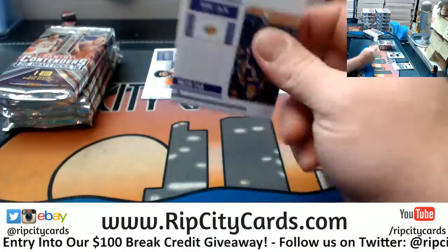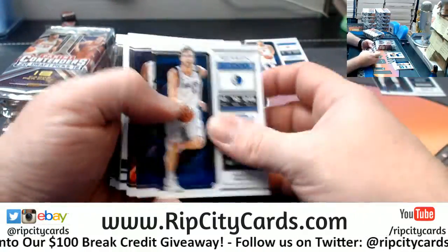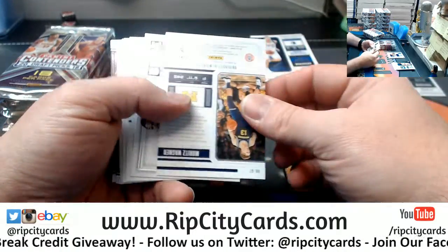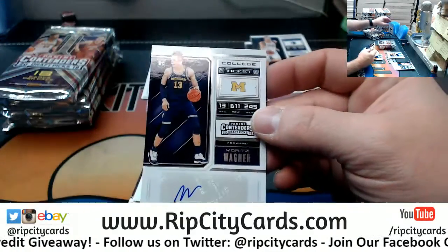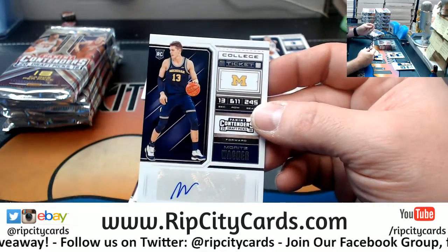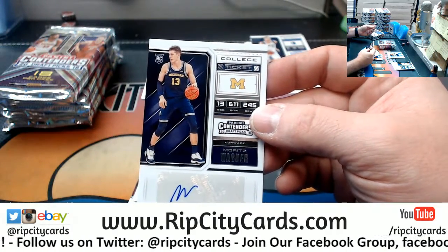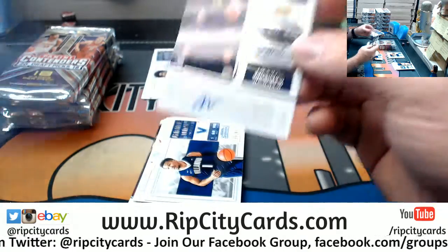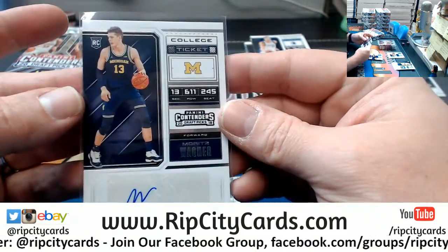Gary, do you want everything — all the base and inserts for this? A Moritz Wagner, number 25 pick to the Lakers. It's the first round.